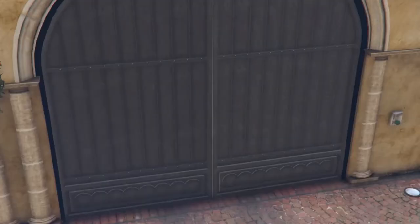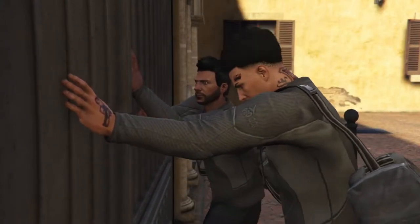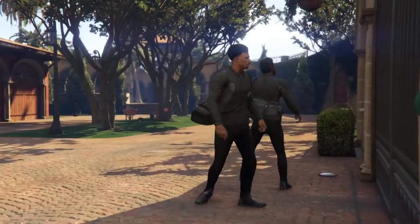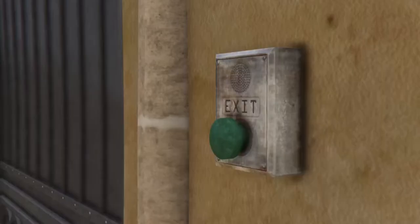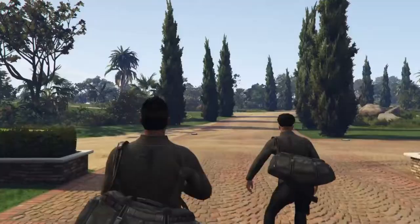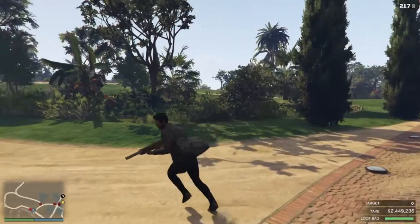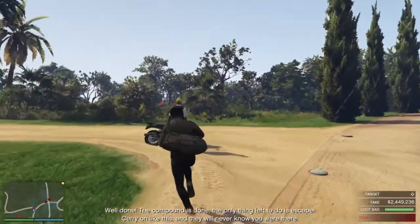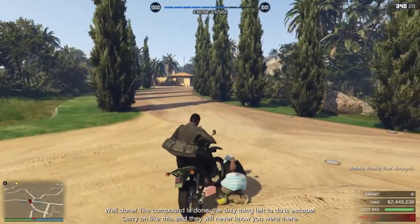This has got to be the dumbest animation right here — it was fun for the first few months when Perico dropped, but this little cutscene gets a little repetitive. Anyway, we're out of the gate and ready to get paid. I'm gonna run out here, grab a motorcycle, and then meet my teammate out in the water. The only thing left to do is escape.